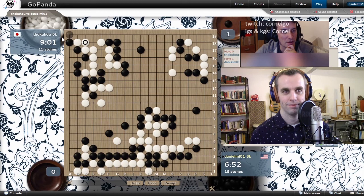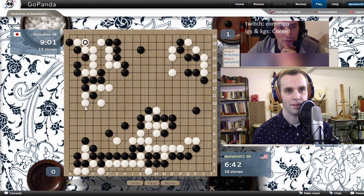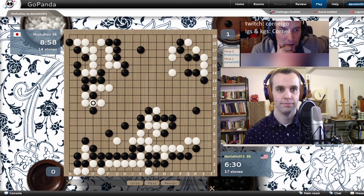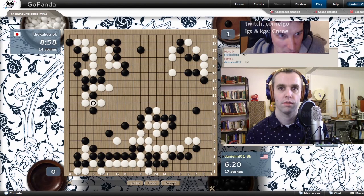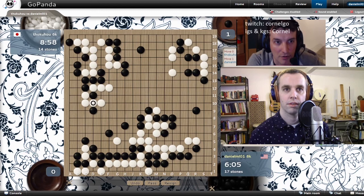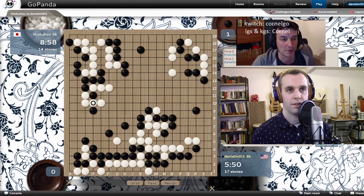But now we gotta pay attention, because you're a little bit in trouble on the left side. How about peep at D9 — try to attack him there a little bit. Everyone's saying I'm too nice. You have to live with the group on the left side. Either play G14 or go B12. G14 trying to connect first is an option. But B12 — you just make eyes. The idea in the top was to go G18, and then from G18, you can jump E18 and you're connected.